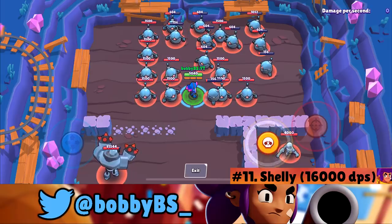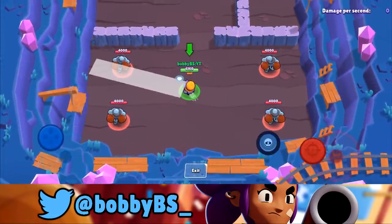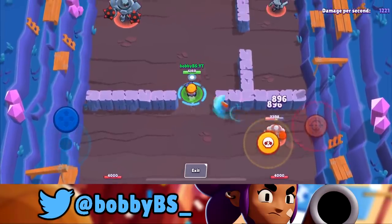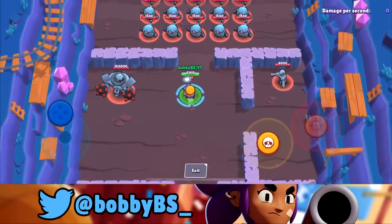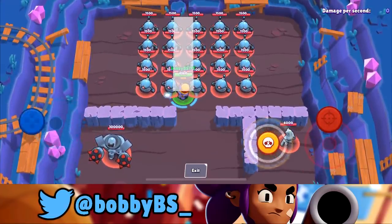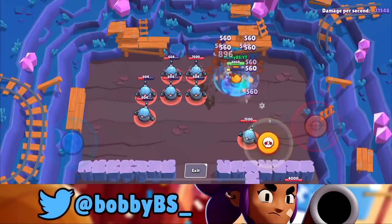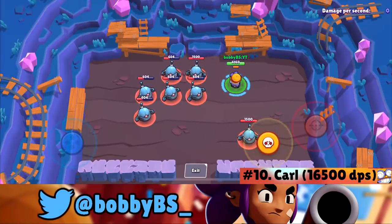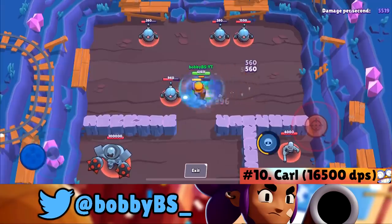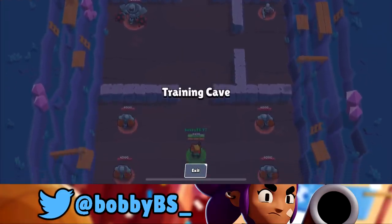Coming in at number 10 — and my original pick for number one — we got Carl. I thought with his piercing shot and spinning super he'd be first, but he's only number 10. You shoot your shot then immediately super and rush to the right. The highest I got was 16,500 damage per second.